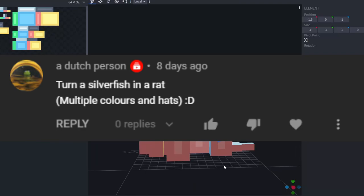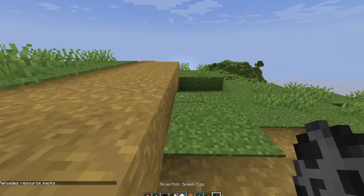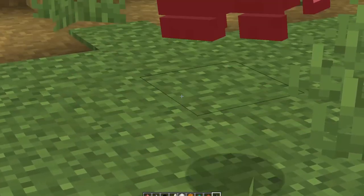Silverfish into a rat — this is gonna be interesting because he's gonna start wiggling, so we'll see how that makes it look. All right, let's see how the rat looks. Hey, you know what, he looks pretty good — he looks like a rat!